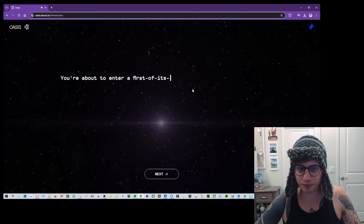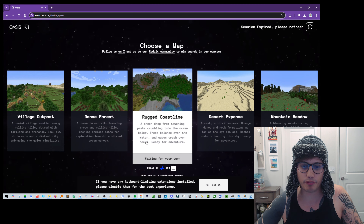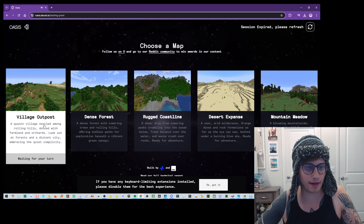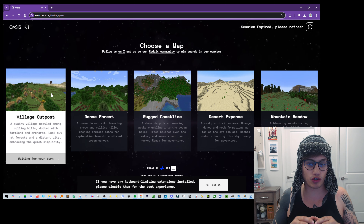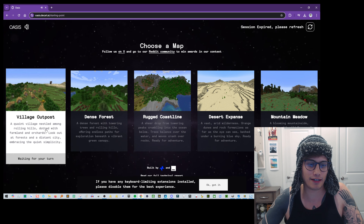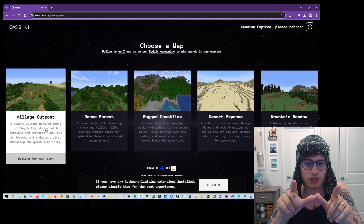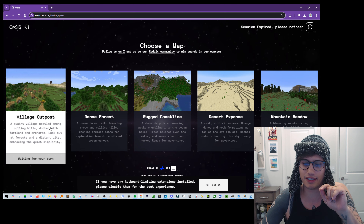I'm going to start it up right now. If you haven't had a chance to check this out already, definitely play it — I'm going to link it in the description. The idea is that you've just got to wait your turn. The way they created this was they ran two models: one was training data on what the visuals of Minecraft look like, and the second was a smaller set considering user input and how that affected the screen. They combined the two, and the result is the demo we have today.